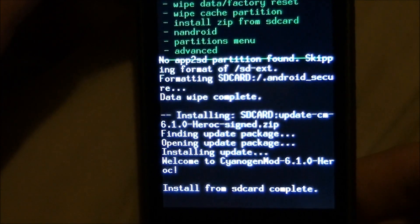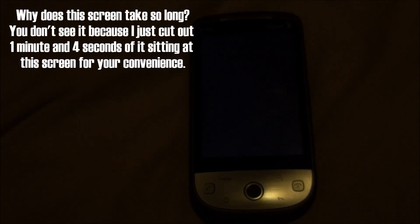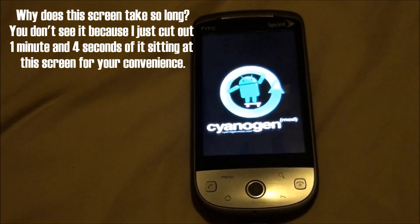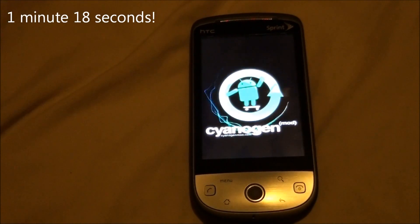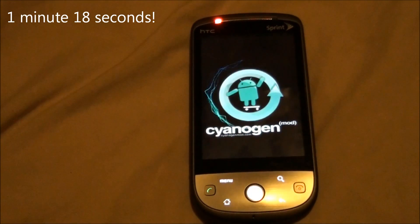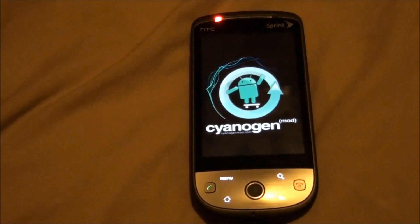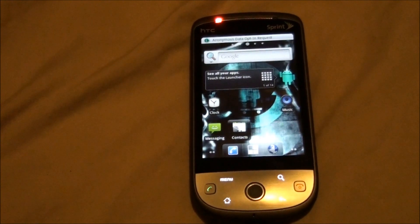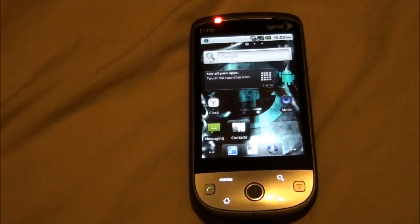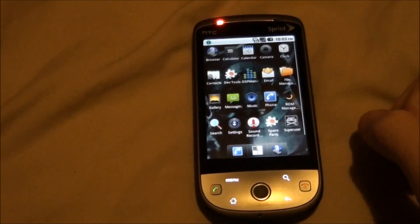Install is complete, now we need to reboot. You should get a new boot screen — yeah, there you go. I'm going to go use the restroom while this loads; you won't know because I'm fast-forwarding through it. Once you see the keyboard light up you're getting close. Now you have Android 2.2.1 and your phone will not be super laggy.